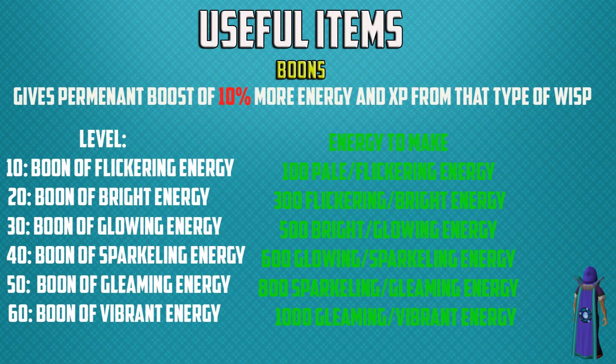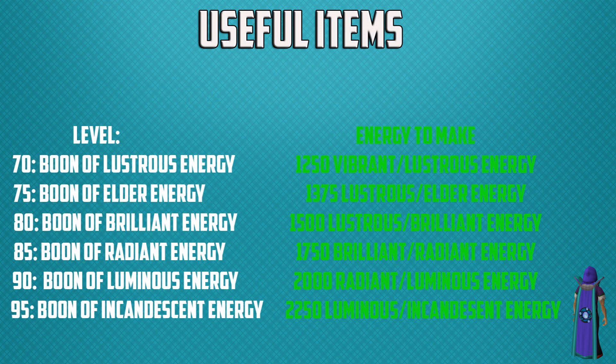During your divination training you can make boons. These give you a permanent boost of 10% more energy and experience for that type of wisp. For example, the level 61 boon of vibrant energy costs 1,000 gleaming or vibrant energy to make, and every time you train on a vibrant wisp you get 10% more energy and 10% more experience. I'm not going to read out all these boons but you can read them on screen and pause the video if you need to. Here are the boons from level 70 to 95 — pause the video if you need them.